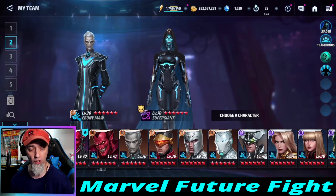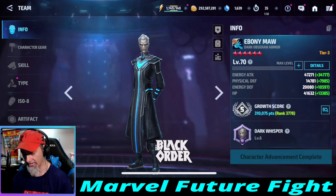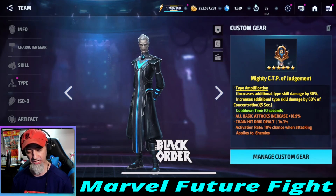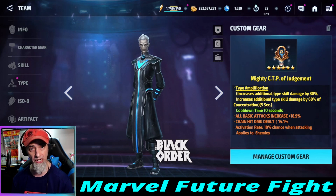Welcome back, this is Forgo. Today we're going to find out what the difference is between a regular CTP of Judgment and the Mighty CTP of Judgment. This CTP of Judgment doesn't have the best roll stats, but the increased additional type skill damage by 30 is pretty nice, and the increased additional type skill damage by 60 of concentration is pretty cool. The max is additional type skill damage by 40, and the increased additional type skill damage goes up to 70, so it's a pretty good roll.